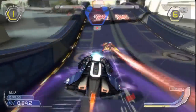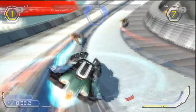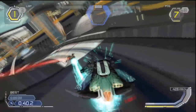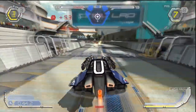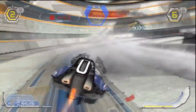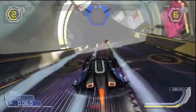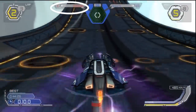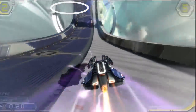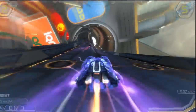Aside from racing, the Wipeout series has always been known for its gratuitous violence. Flying over an active weapon pad equips your craft with one of a number of weapons — either defensive weapons such as shields or speed boosts, or offensive weapons designed to deal damage and slow down other craft. The amount of damage each weapon inflicts is shown by the damage stat to the left of the shield gauge. Let's look at the individual weapon systems.